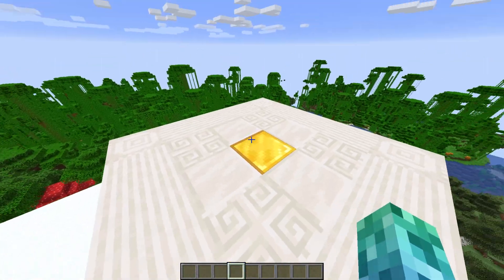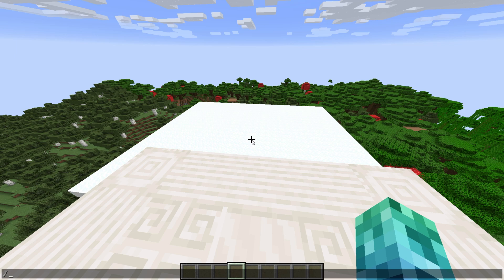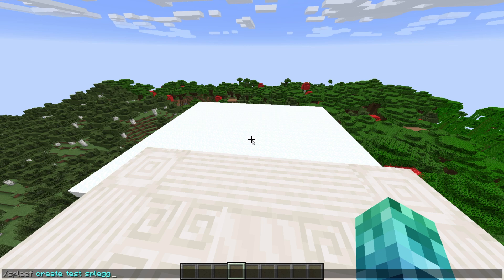Once you have an arena created and a starting or lobby area, simply use /spleef create followed by a name for the arena — I'll be using 'test'. Optionally, you can also add a space followed by 'Spleg' or 'Bow' to set one of these game modes instead of vanilla Spleef. I'll use Spleg.